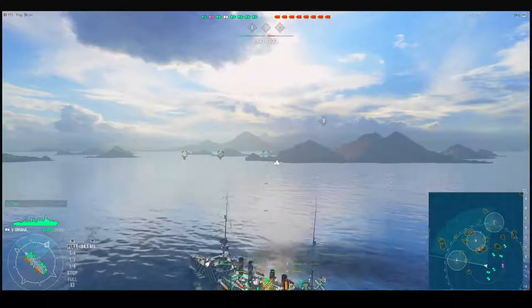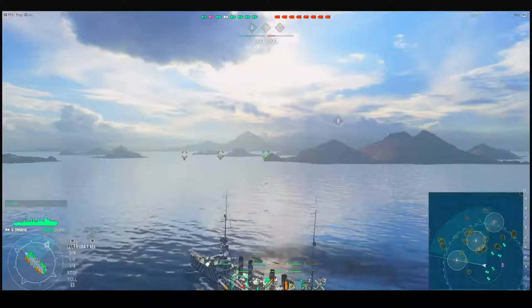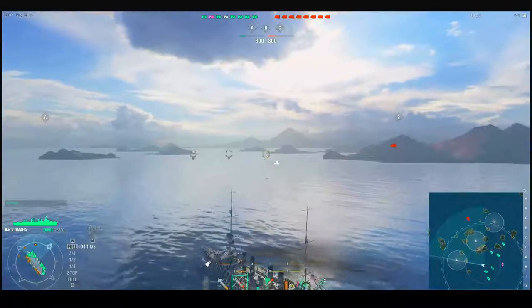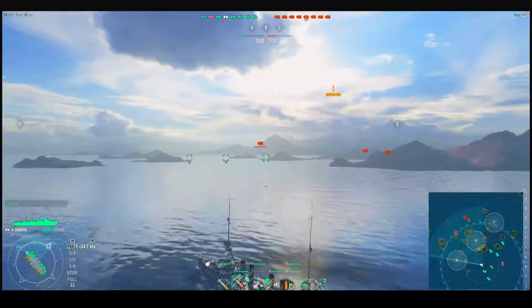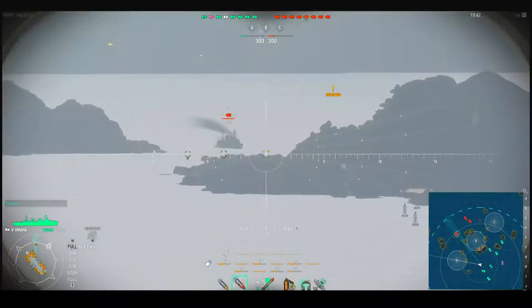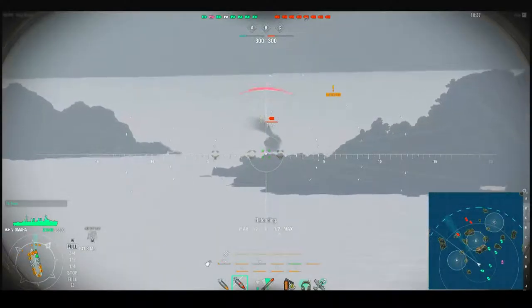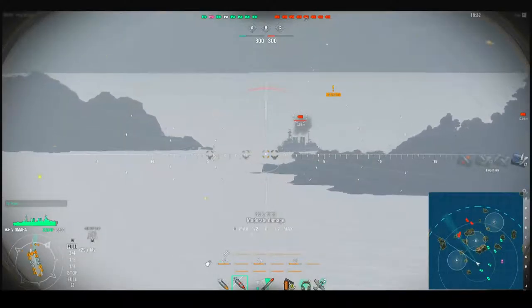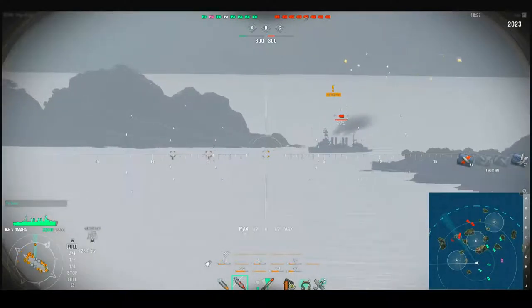I don't want to go to B because if I did I would be the tip of the spear and I'd get wiped out pretty quick. So I'm pushing west, knowing that two or three ships are coming with me and that some ships further north should get the enemy's attention before they spot me. I took a look at what enemy we have and decided on armor-piercing. That's the first enemy salvo of the game, and he got me.